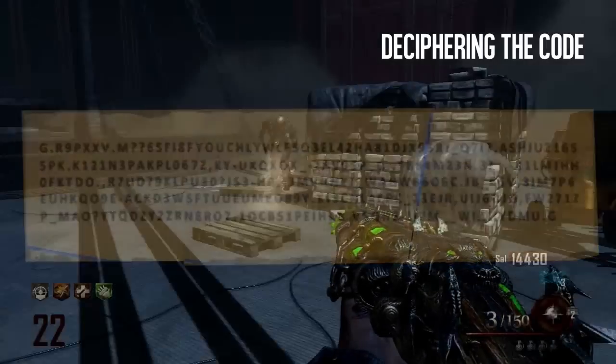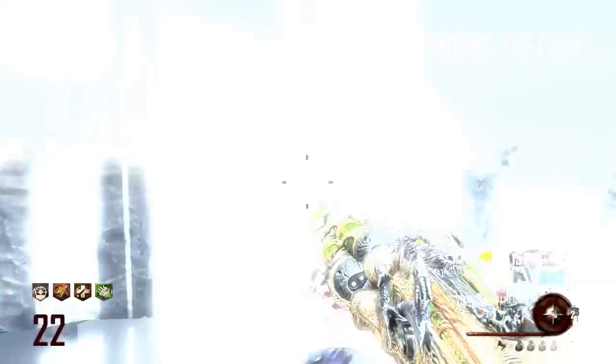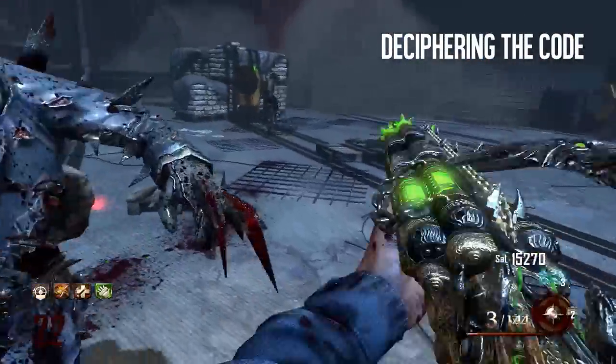Another interesting thing is that the number of lines — seven, six, five — there are seven lines, six lines, and five lines from the warden's room to the cafeteria to the spawn area. I'm not sure what any of this means significantly for cracking the code, but I need your help.